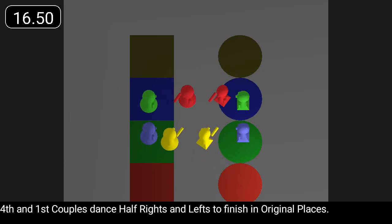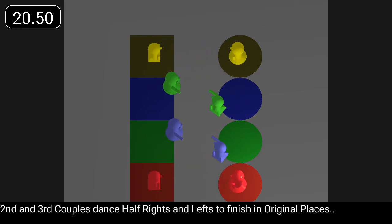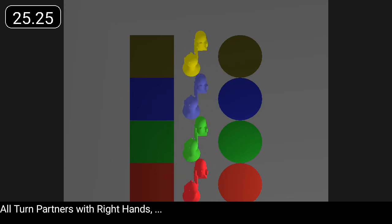Fourth and first couples dance half rights and lefts to finish in original places. Second and third couples dance half rights and lefts to finish in original places. All turn partners with right hands.